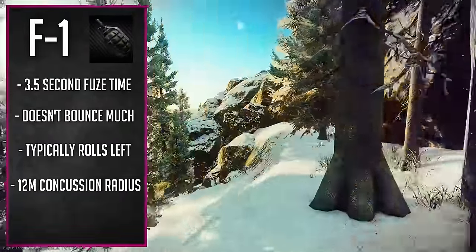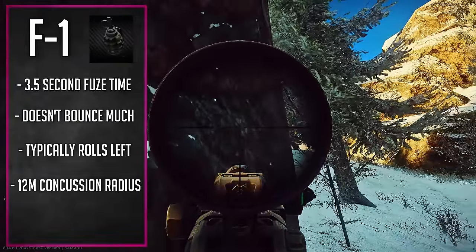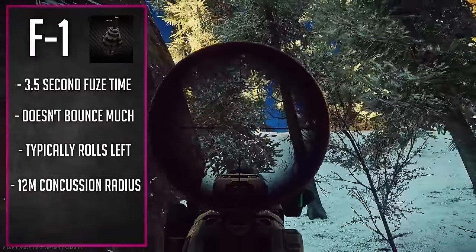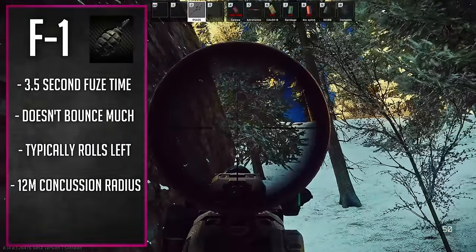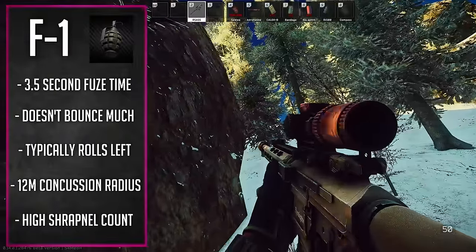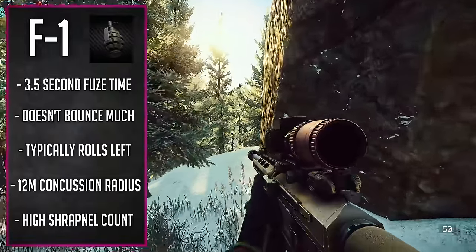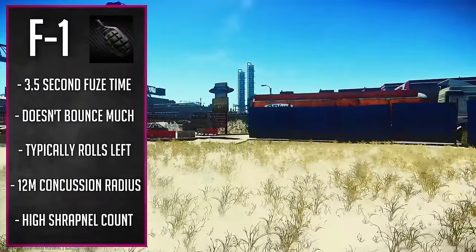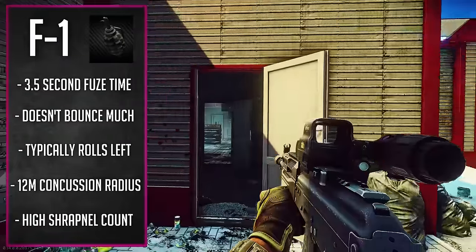The concussion radius is quite high on the F1 at 12 meters — that's when your character's ears are blown out and you have a hard time hearing. You can throw them, concuss the enemy, and push up on them while they're having a hard time hearing. It's also great to use grenades to make loud noise when you don't want the enemy to have audio information. The F1 has a lot of shrapnel inside it, so if they're exposed to it at all, there's a good chance it's going to really injure or kill them based on proximity to the explosion.